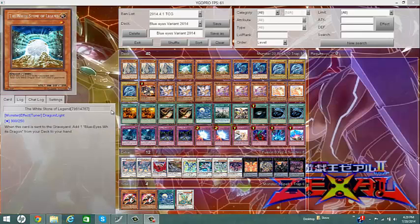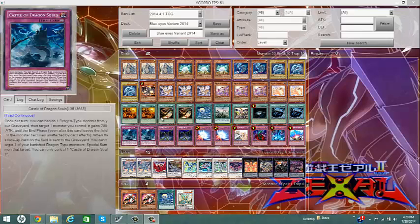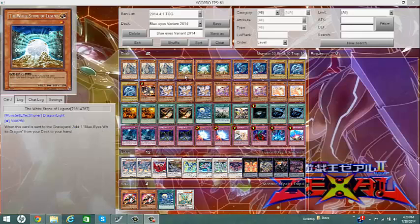Now we're going to spells and traps. First off, spells: Trade-In, because discarding Blue-Eyes or a Level 8 monster gets you two cards — that's fair. If a Blue-Eyes is dead in your hand, it's always good to get two more cards for a better play. Cards of Consonance works the same way but for Tuners. It works especially well with Whitestone of Legend, because sometimes you draw Trade-In and Whitestone will automatically give you a Blue-Eyes — so that's a free plus two right there.